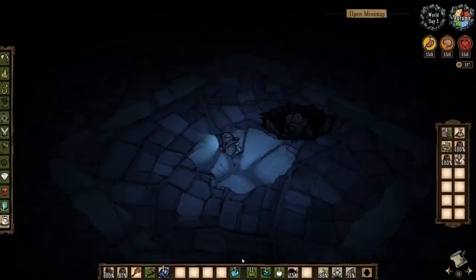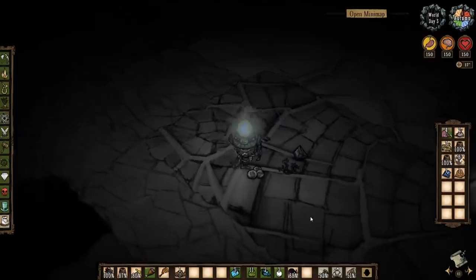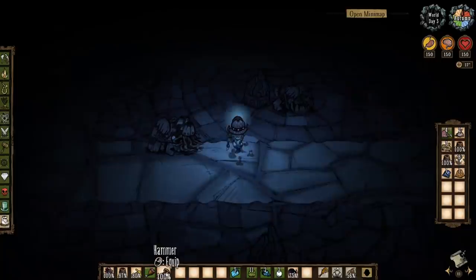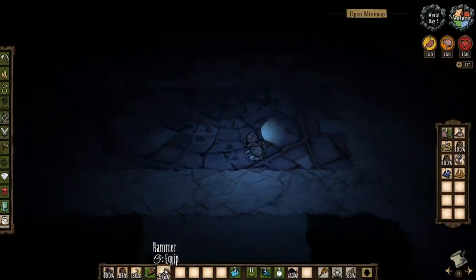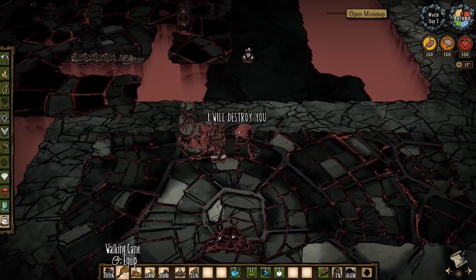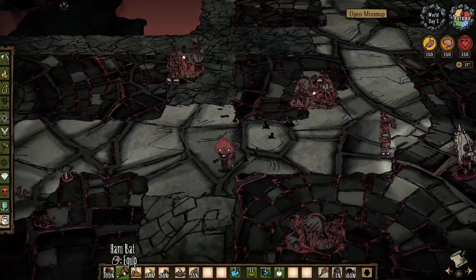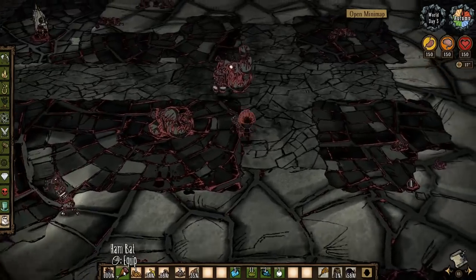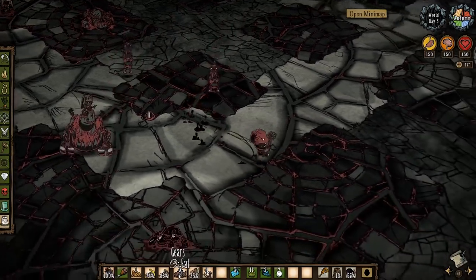We've got statues that you can mine down for precious gems, nightmare fuel and thulecite, broken clockworks you can hammer for gears and trinkets, and the ancient pseudoscience station to combine them all into some of the best items in the game. Unfortunately you can't just go around picking up all the good loot and be on your way. Each biome and each chamber will undoubtedly have some creatures defending the goodies and the main enemy here is the damaged clockworks. They function more or less like the clockwork pieces on the surface with the same health and damage, dropping a combination of nightmare fuel, thulecite fragments, gears, and purple gems for the bishop. This place is practically infested with these guys.